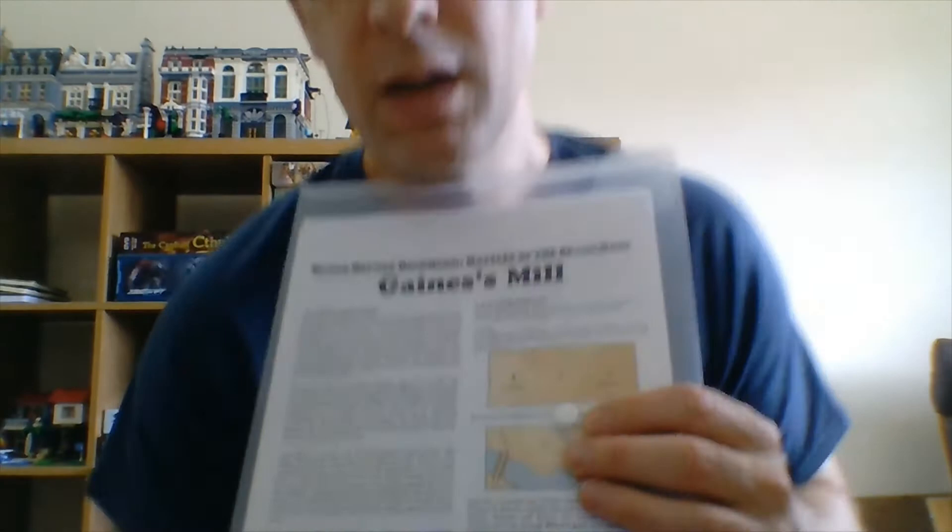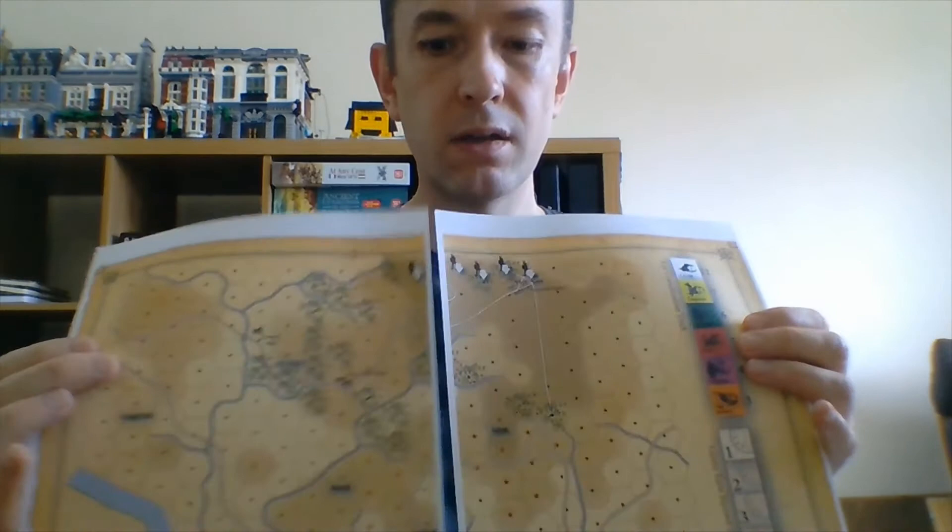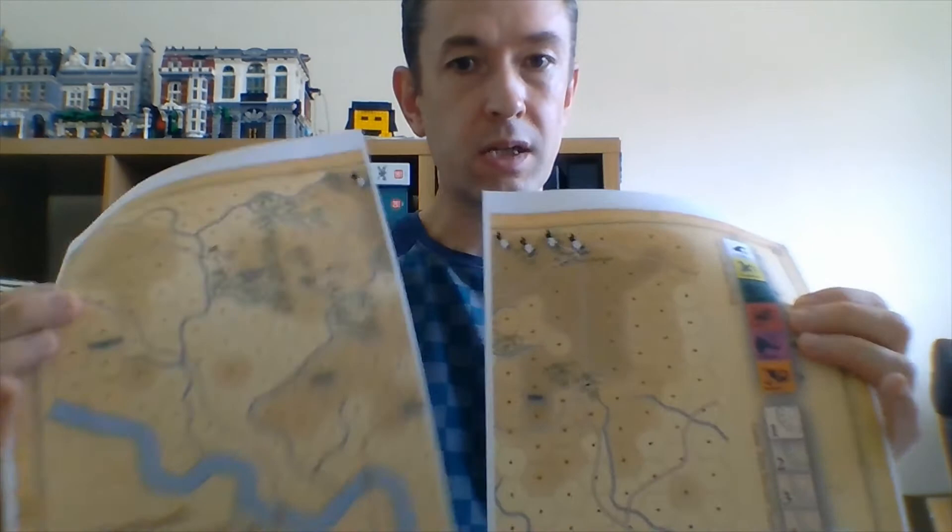Speaking of newer games, I have Gaines Mill, which is new to me. Just to show the sort of format these games come in — it's basically just a few PDF files downloaded from the publisher, in this case Tiny Battle Publishing. There are a few pages of rules you can print at home, a player aid card, and the maps. I do laminate my maps because I think it's just more hard-wearing, but you don't have to. They come on separate sheets and you just cut around the edges.